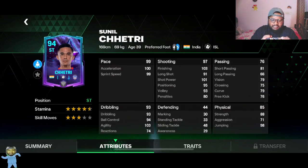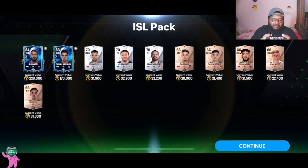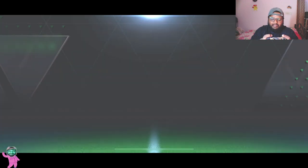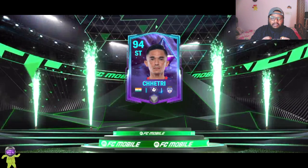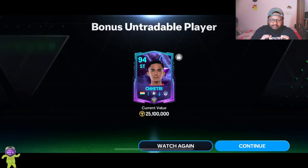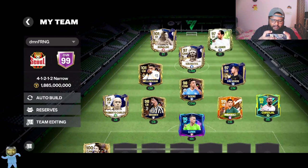He has four-star weak foot and only three-star skill moves, but he has 99 pace, 93 dribbling, and 97 shooting. I'm really happy — finally we Indian football fans got a card we've always been waiting for. I support teams from all over the world, but when it comes to local Indian football and he's from the city I live in, I definitely have to show love to Sunil Chhetri. I'm going to add him to my main squad.